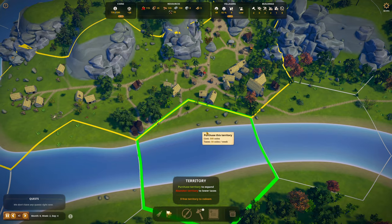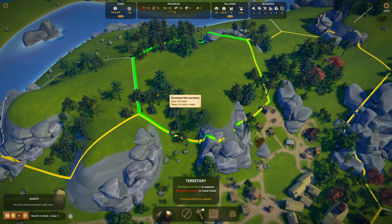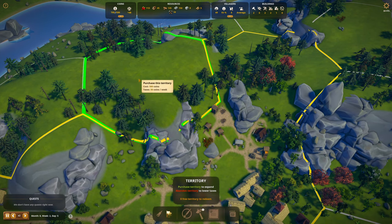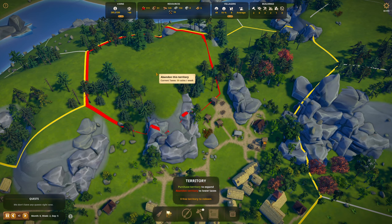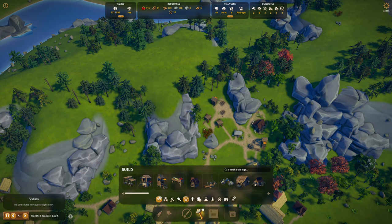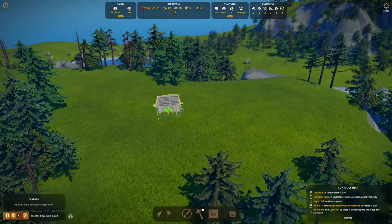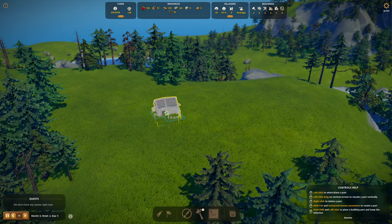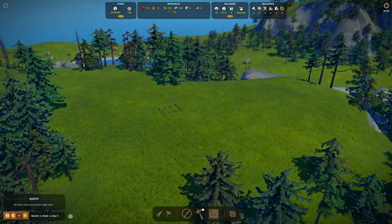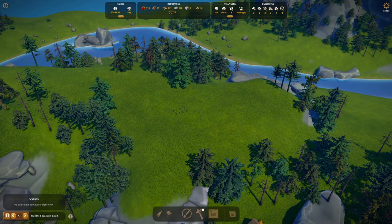I'm tempted to buy these territories over the river, but maybe not the top of the hill — actually wait, I'm buying the top of the hill and the iron mine. We're going to put some sheep up there. I'm going to go ahead and put the old style forester camp on top of the hill to do pines.